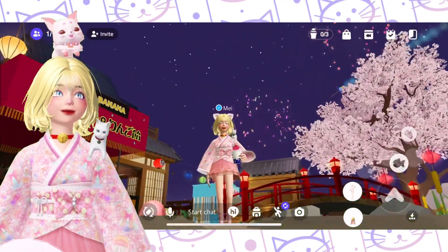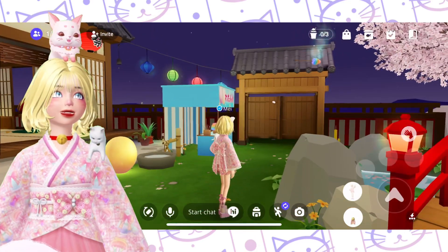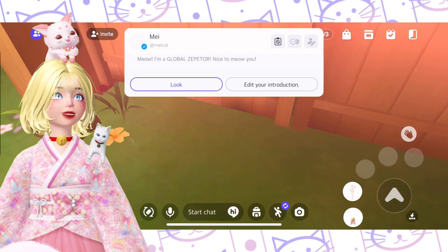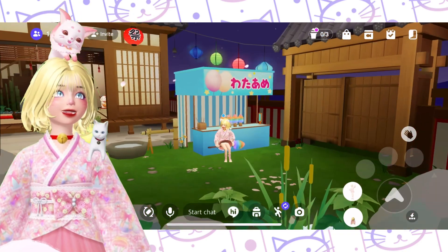I got here some Ichigo Ice Cream — actually, it's not an ice cream, it's like a Bingsu. Now let's ride this one. Let's click this, and with that, we finish the first quest.